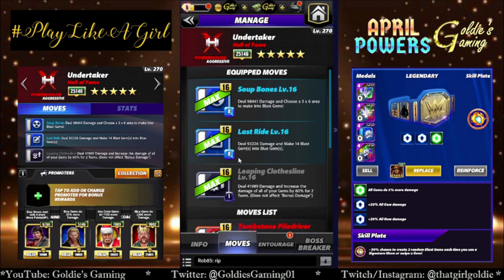In my first preview of him I didn't actually use any gem generation trainers — I didn't feel like it needed them — but I do still want to show what it looks like with one gear and then again with both. So we're going to run the four-star build for both: double blue with Black Two. Suit Bones is blue one — deal 98,441 damage and choose a 3x6 area to make into blast gems, so making 18 blast gems. Last Ride is blue two — deal 93,226 damage and make 14 blast gems into blue gems.